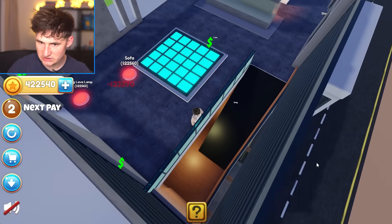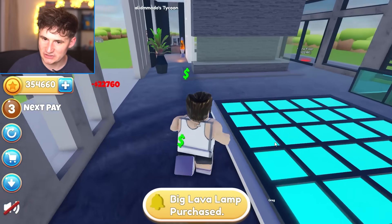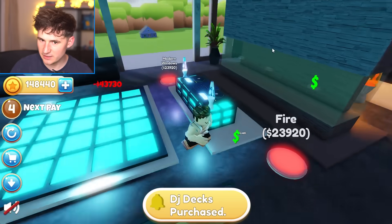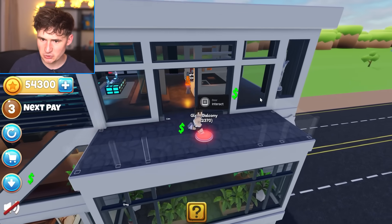Glass railing, just in case I don't want to fall down. Another sofa. Wait, what? Is this a dance floor? Of course it's a dance floor. You guys don't think I know how to party? Look at me. Look at this body. This looks really nice. Okay, here's the DJ pole. Stone floor.